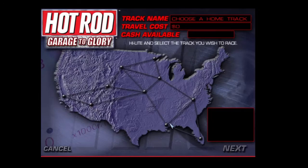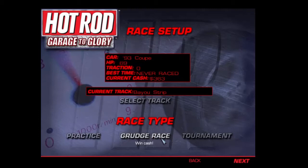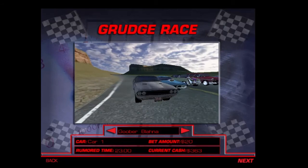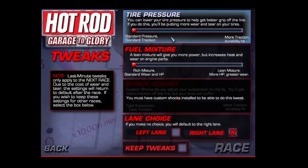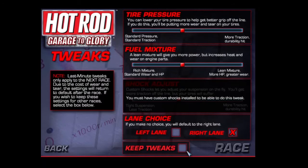Let's go to select track. I'm going to pick somewhere a little close to the home I live down here in the south. So let's go here. Grudge race. Goober Blagna. Alrighty — yeah, let's race this fool. Fuel mixture — let's put everything about half here, just keep these tweaks.